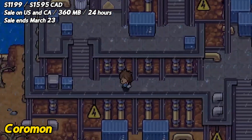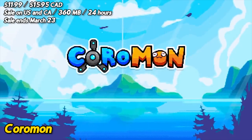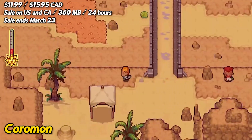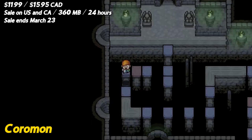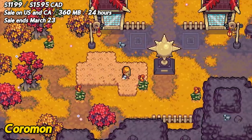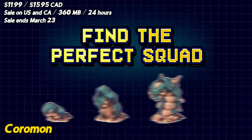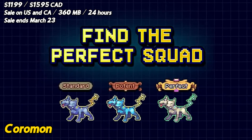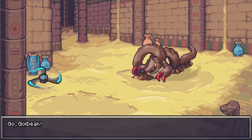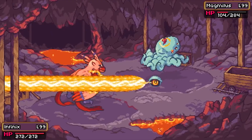Coromon is a game that's like Pokemon, but with a fresh coat of paint. It's a monster-collecting RPG that hits all the right notes, but with a few bumps along the way. First, the good stuff. The game's graphics are fantastic, with beautiful hand-drawn art that's bursting with color and personality. The gameplay is engaging, with a deep and satisfying battle system that rewards strategy and planning. And the story is intriguing, with a cast of characters that you'll grow to love as you explore the game's world. However, there are still some negatives. The game's pacing can be a bit slow at times, with some sections feeling like they drag on for too long. And the writing can be a bit cheesy, with some of the dialogue feeling like it was pulled straight from a Saturday morning cartoon.